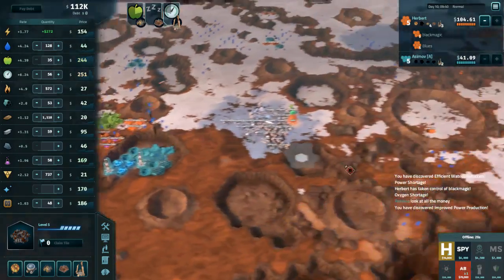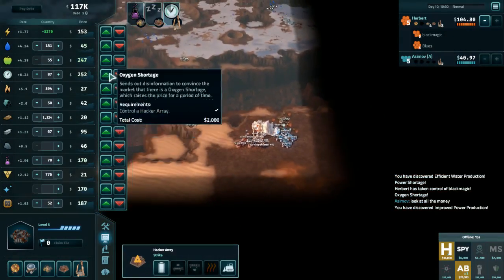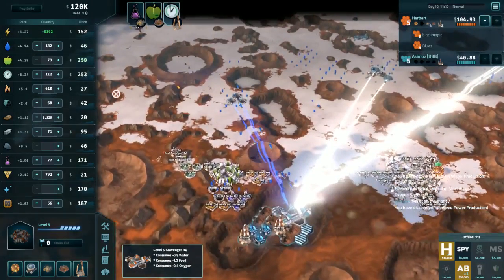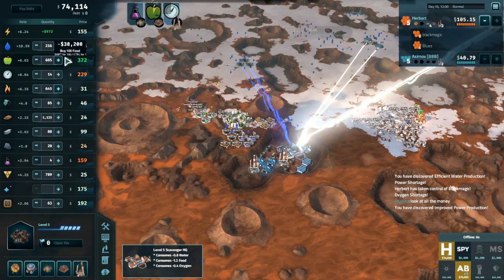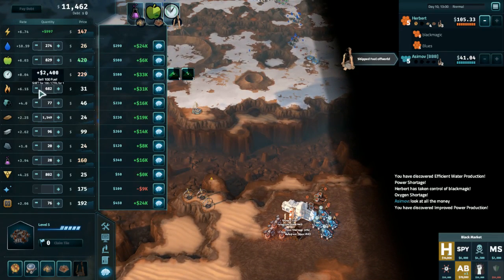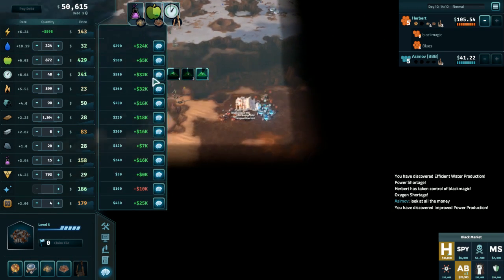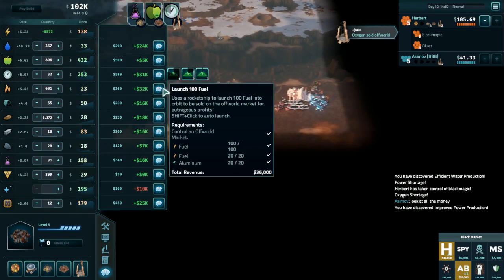I could boost this but I'm not super concerned about any of it. Shorting food — he's consuming food, we're making a lot of food, this should be fine. He can't do anything about it — we just need to make sure we're not launching food and we'll be alright. Which right now we're launching oxygen, so we're okay. Sell some chems down, some steel down — we don't need to worry about the steel price anymore. It's not going to hurt the scavenger, so nothing to be concerned about there.